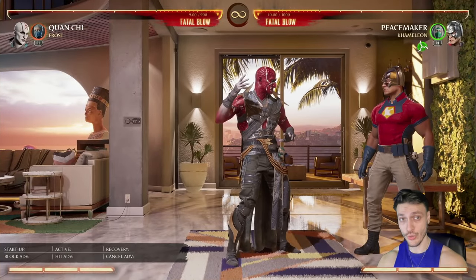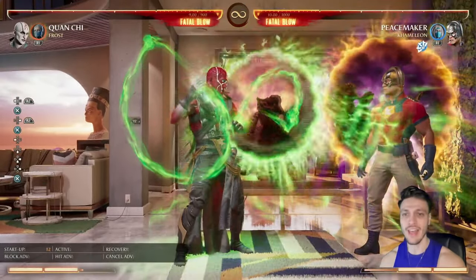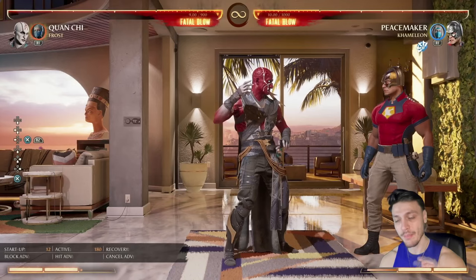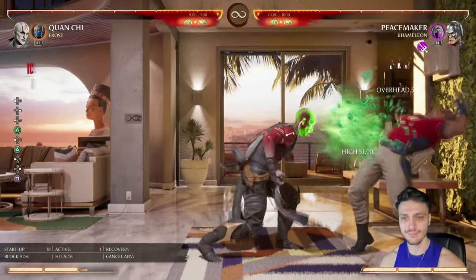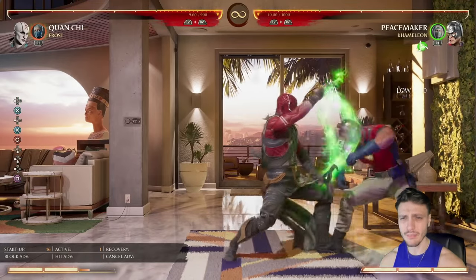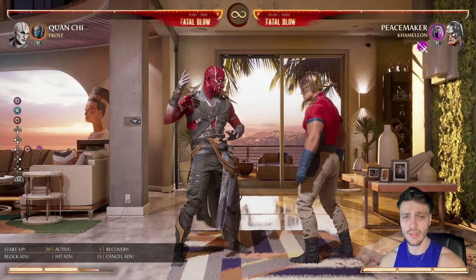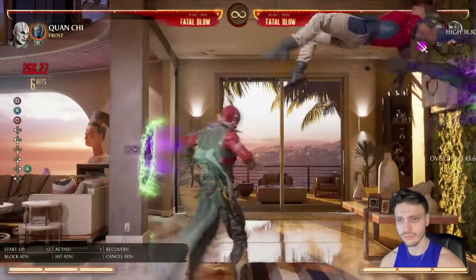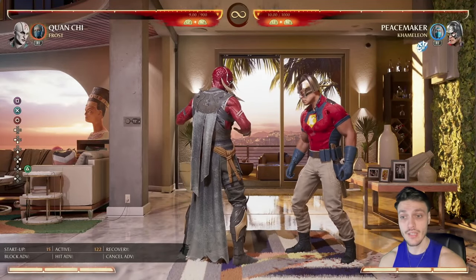In the corner when pressuring your opponent, first establish the green one to push them and keep them there, then immediately follow with your offense. This is the best situation you can be in with Quan Chi — you can do whatever you want. Go for the overhead mix, which is your best option, along with low combos. You generally don't want to end combos with the overhead very often — only if you're finishing them off for a brutal. Usually end in a way that keeps your turn and maintains your pace.